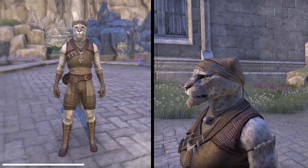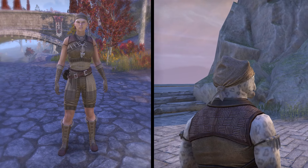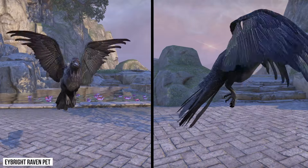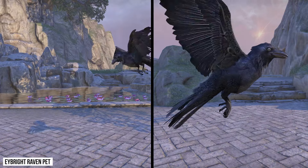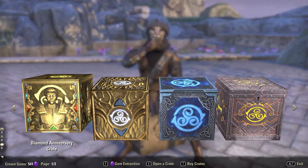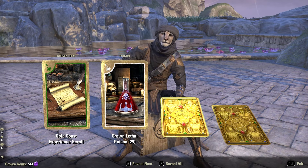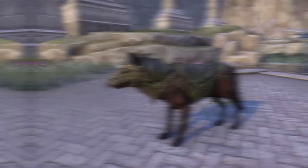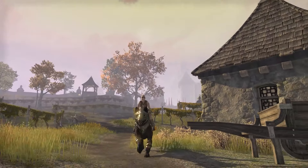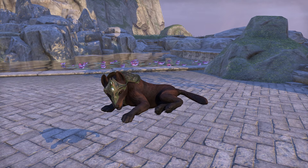You will receive the Street River Fisherford costume, the Eyebride Raven Pet, 2 Crown Experience Golds, 1 Diamond Anniversary Crate, the Velcan Stone Ruins Wolf, Gold World Treasure Maps, and you could get the Velcan Stone Ruins Pub Pet for pre-purchases until the 18th of March.